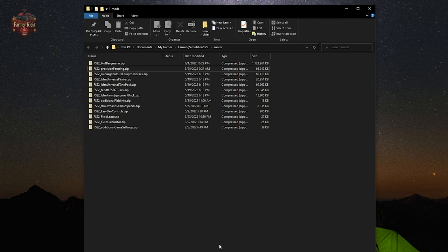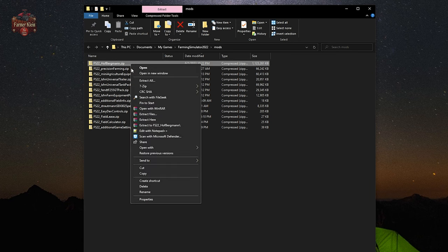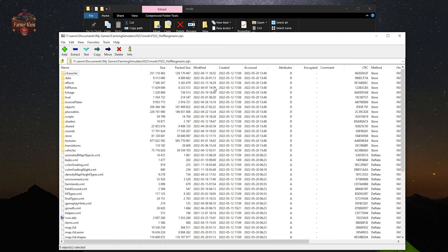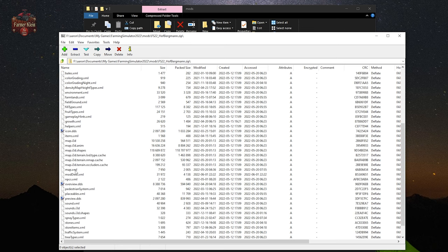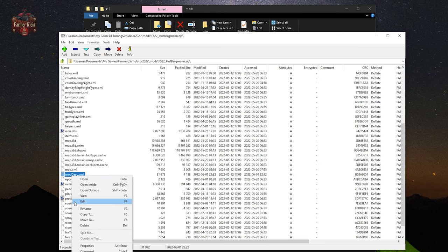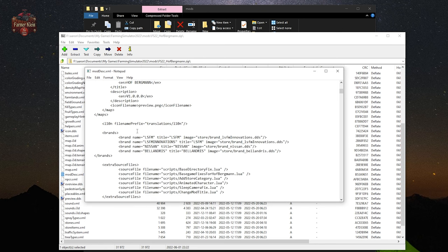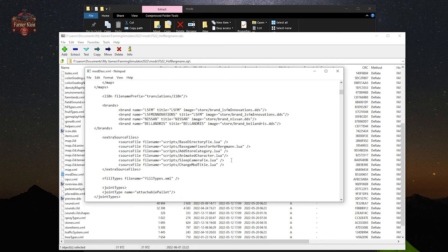With 7-Zip installed and your mod folder open, locate the Hoffbergman map file, right-click it, go to 7-Zip, and select Open Archive. Once the archive is open in 7-Zip, scroll down until you find the file moddesk.xml, right-click on it, and click Edit.